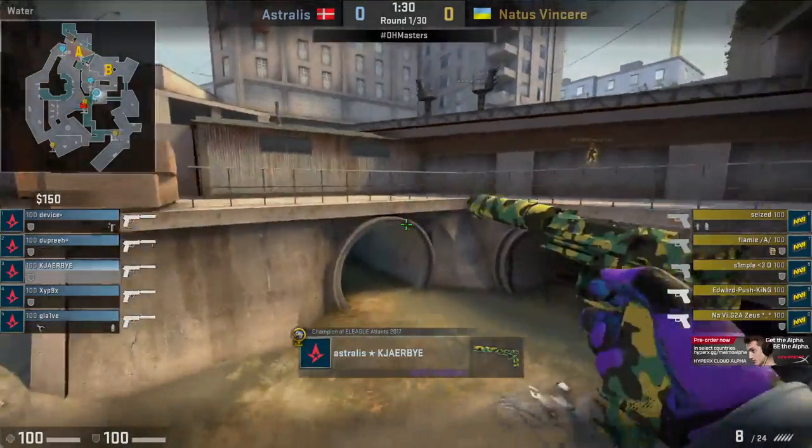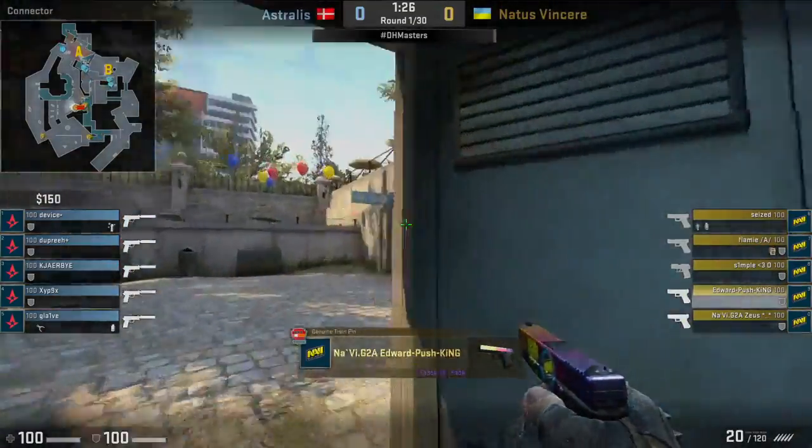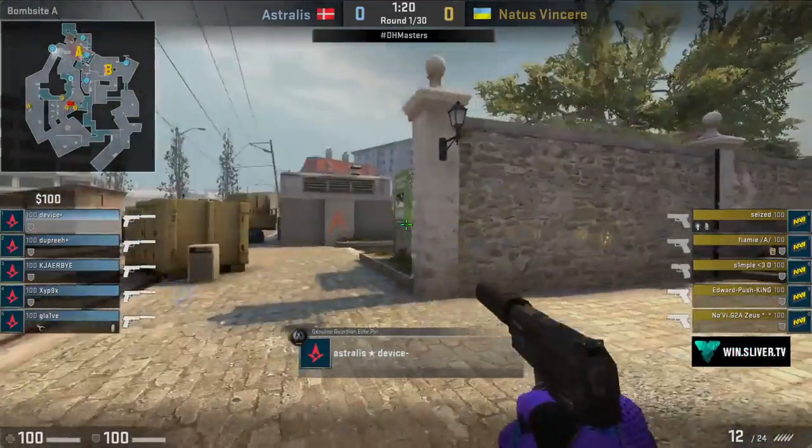A boost as well to see into the stairwell — confirming that there is a presence from Na'Vi. Good information early from Astralis. Now the question is how they rotate in accordance. The two players boosting in the site naturally will be the first to rotate back through the stairs toward A.